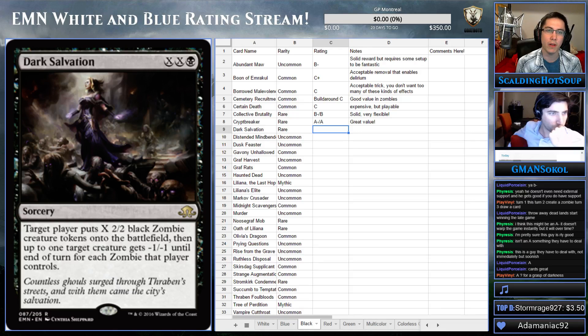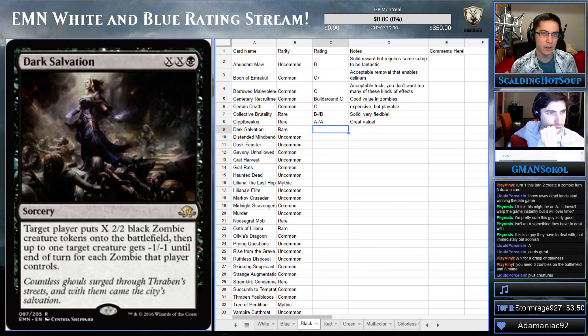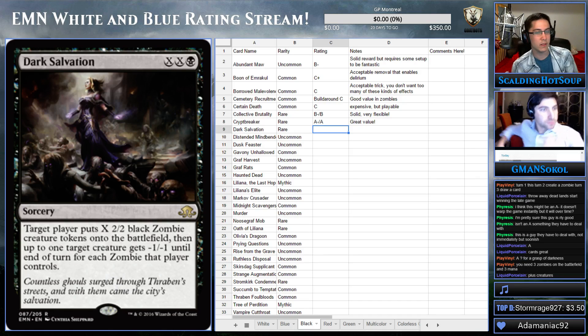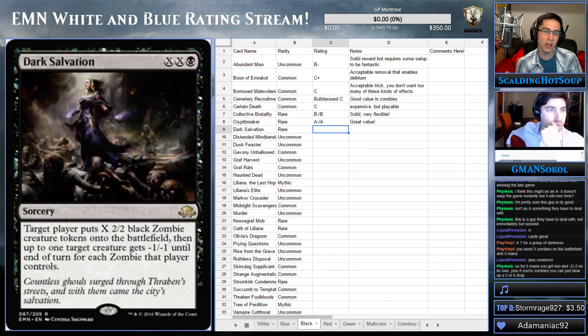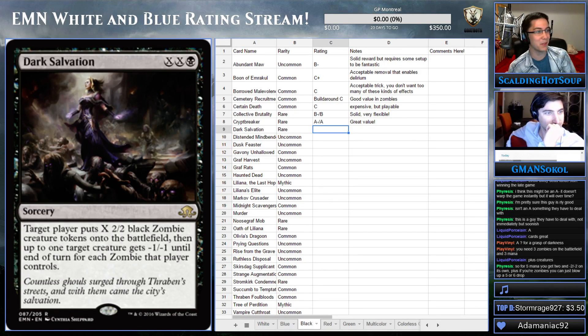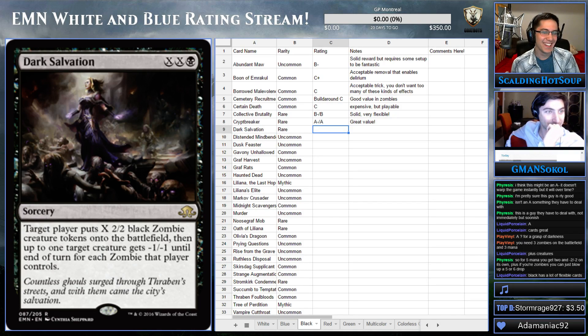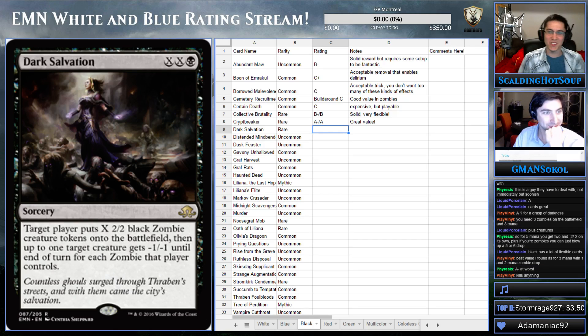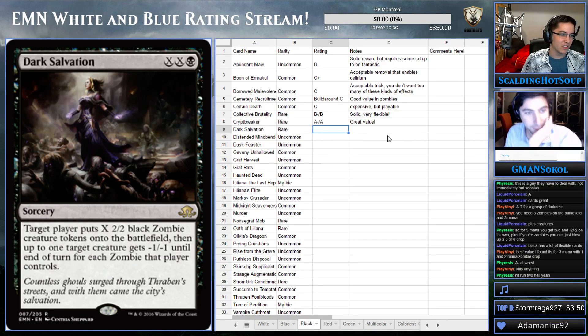This is really good. The wording's a little weird, but most of the time you're casting it for five mana: you're getting two black zombies and probably minus three, minus three given how many zombies there are. Assuming you have another zombie, you're minus three, minus three and get two 2/2s. If you're paying seven mana, you get three 2/2s. I love how this scales. I think this is pretty close to an A, if it's not an A. Would you want to run two in your deck? This gets better in multiples. I think it's a B+ or A-minus.